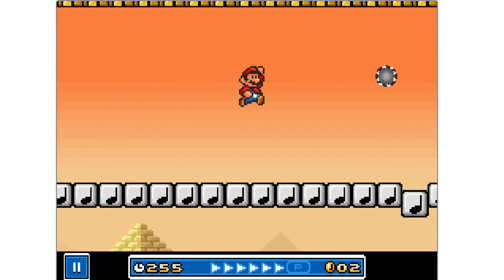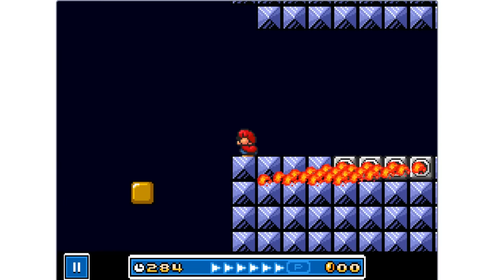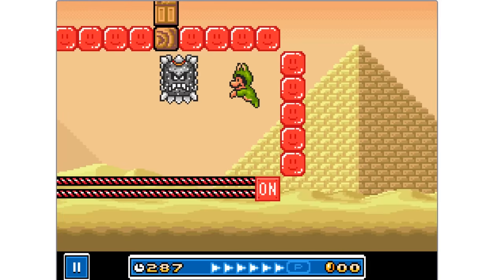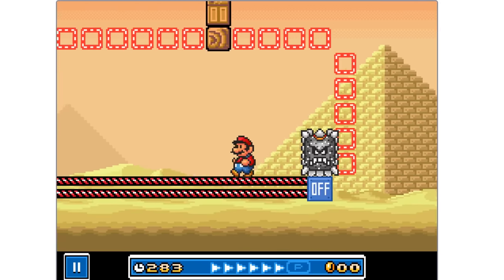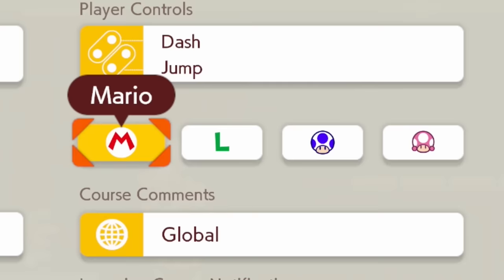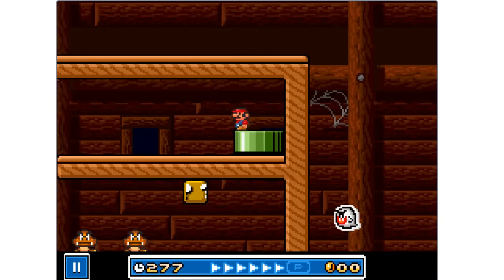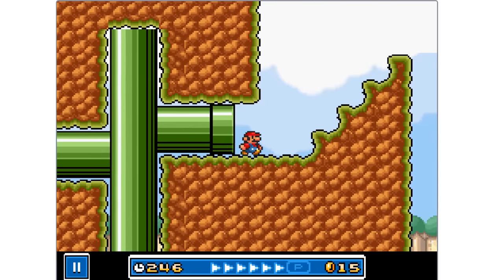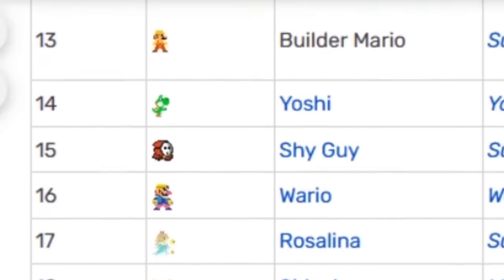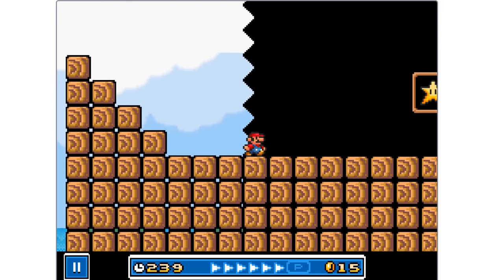I also couldn't figure out how to switch characters. I don't think it's possible, but I may have missed it. If it isn't possible, I would love for that to be implemented. It wouldn't be too difficult to switch between Mario, Luigi, Blue Toad, or Toadette. It would be awesome to have Peach or Yoshi as a playable character too. I definitely miss the Mystery Mushroom costumes from Mario Maker 1, so it'd be really cool to implement different sprites to play as.